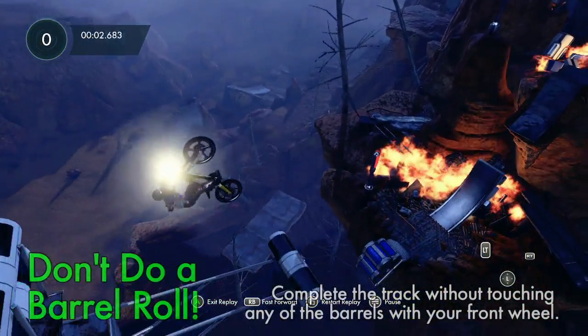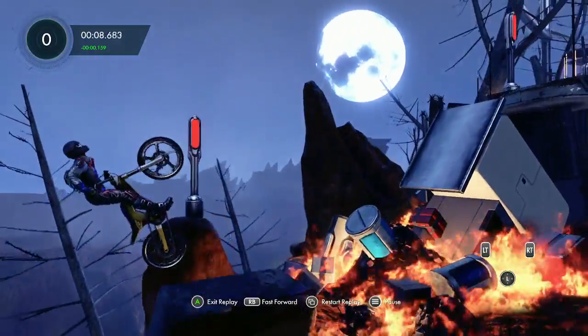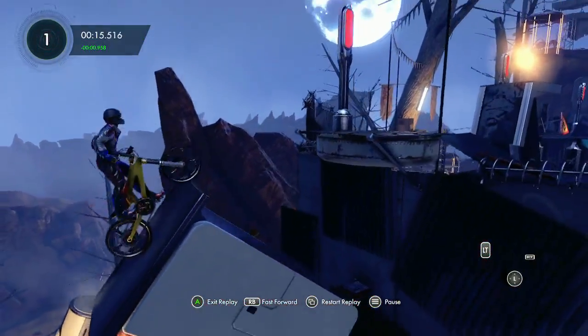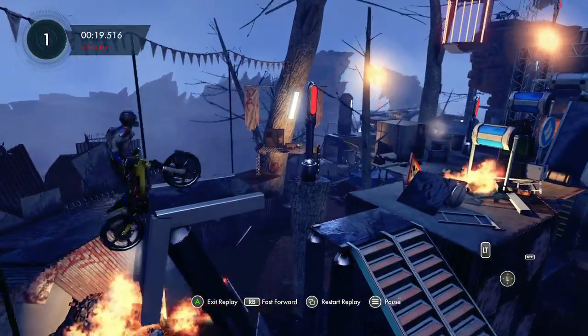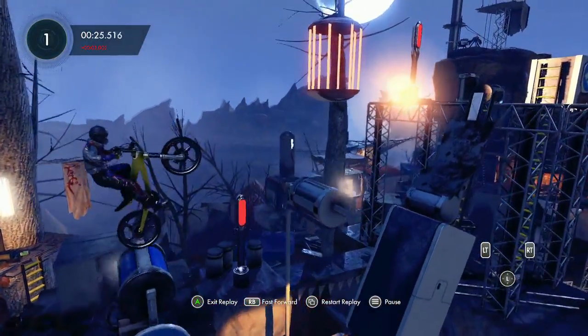Now this is a bastard — Don't Do a Barrel Roll: complete the track without touching any of the barrels with your front wheel. The first set of barrels is right there. I'll tell you right now: drop the music of the game, completely kill the music. Because when you touch a barrel with your front wheel, it makes a sort of weird chiming noise, and so you'll know if you hit one. Can you reload the checkpoint? Yeah, you can hit B as many times as possible — but if you hit a barrel and then hit B, you're done.